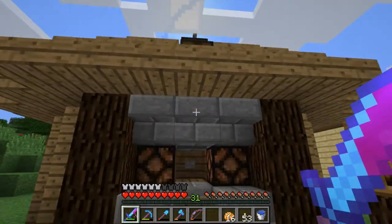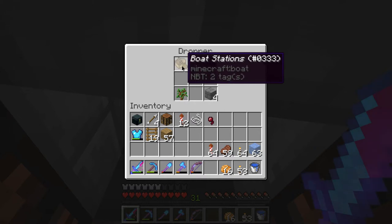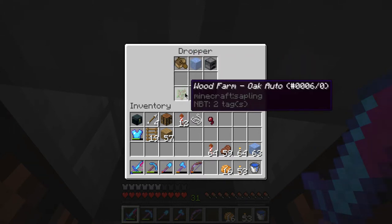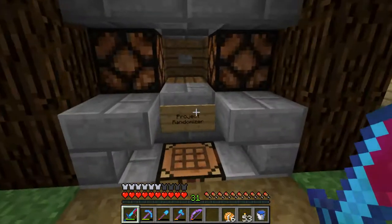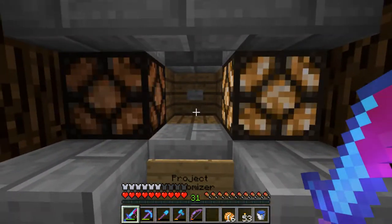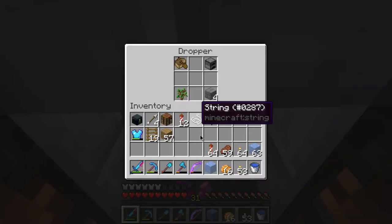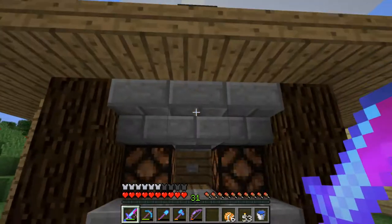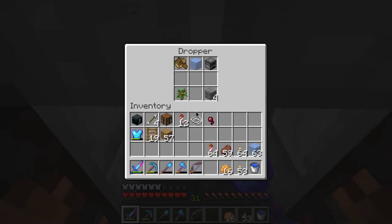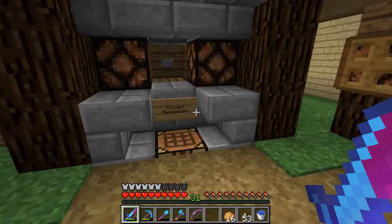Over here we've got a project randomizer for when I'm stuck on projects. Got different projects: boat station, ice farm, furnace room which I've done, wood farm, automatic oak. You click it, it flashes, and gives me a project. This works best when there are many projects stored up in there — it ran out of projects to do, pretty much.